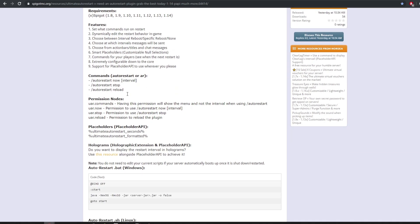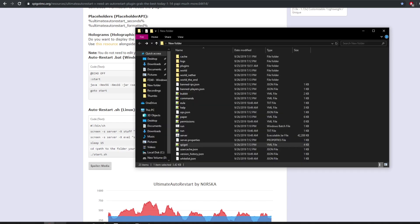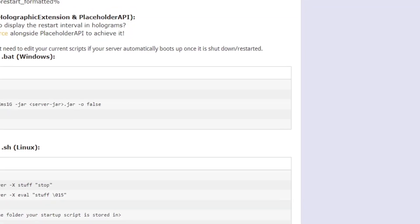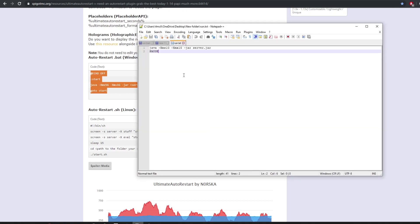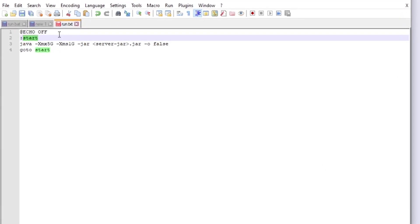On the plugin page, if you scroll down to the very bottom, the developer does provide auto restart scripts — a batch file for Windows and a shell script for Linux. Depending on what you're running, typically most servers are using Linux and it already has it built in. But if you are using Java and want to use a batch file on Windows, I'm going to show you guys how to set that up. Basically, if you have your Minecraft server on your PC, what you want to do is go into your run file — this is your run text file.